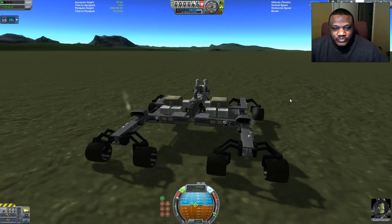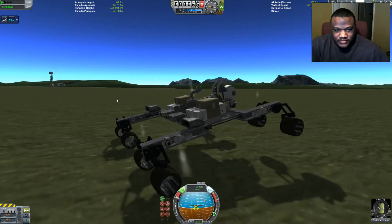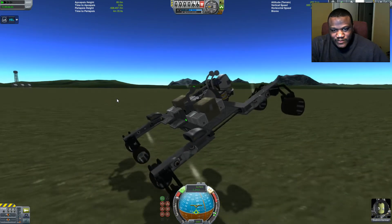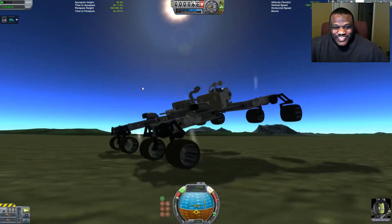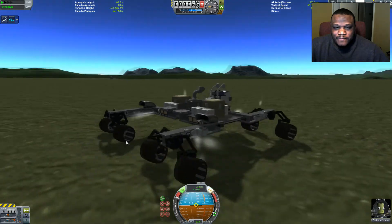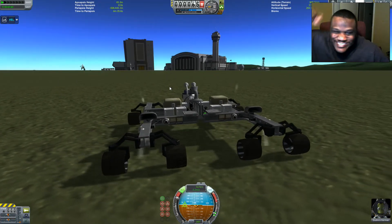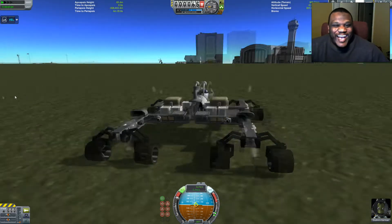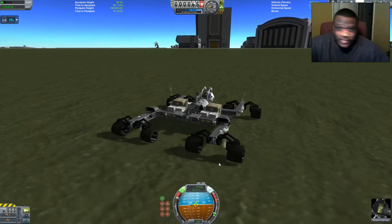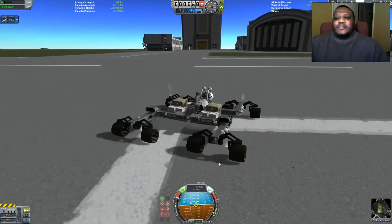Pol. Yep, there you go — it doesn't take much to get airborne there. Let's see if we can — oh, gentle. There we go, a little air hop there. Next planet. Back to Elu. Look at that! If you don't have Kerbal Foundries, get it immediately — it is beautiful. I love these wheels. But yeah, that's all the planets. This one is called the Lunatic Aeronautics Rover Gravity Manipulator.